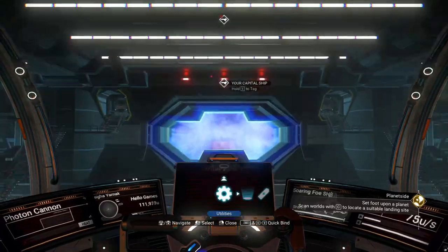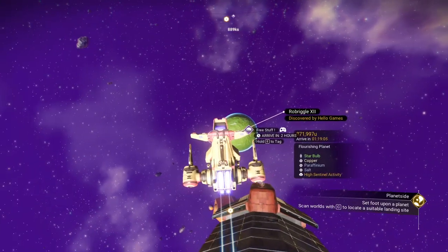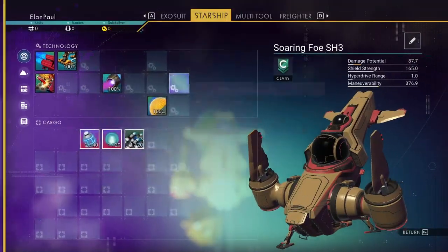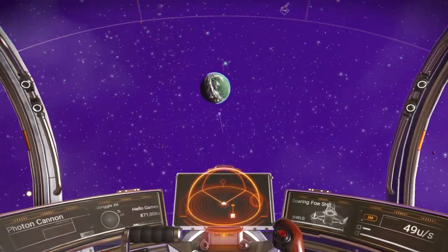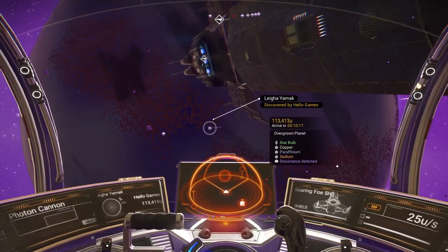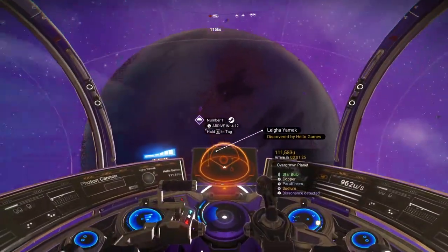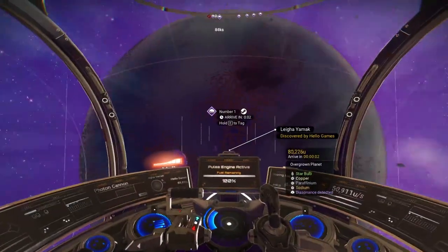First thing is to get my third-person view going. We've got people already setting up bases and giving free stuff. There's a flourishing planet right next to our space station, and we have no money to start. Let's look around at the different planets in the system: a flourishing planet, an overgrown planet, and one with dissonance detected. If you want to hit the closest planet first, not a bad way to go. There's one marked 'number one' — I want to see why.